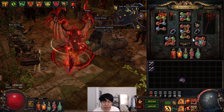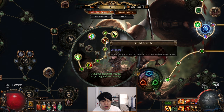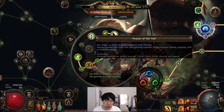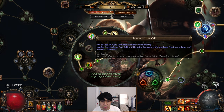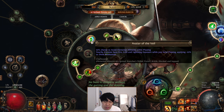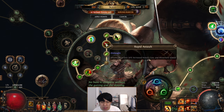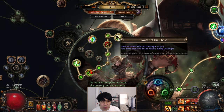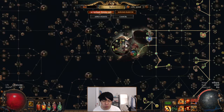For the Passive Tree, we've gone Raider with Wave of Conviction, Poacher's Mark, Avatar of Slaughter, Rapid Assault, and Avatar of the Chase. We're using Forbidden Flame and Forbidden Flesh for Avatar of the Veil — those were really cheap, about one or two divs each. Ideally, the best scenario might be grabbing Tailwind from Deadeye, then manually allocating Quartz Infusion and Avatar of the Veil. That would be the more appropriate setup for endgame mapping, dropping the Onslaught nodes entirely. The current nodes are great early game for permanent Onslaught with increased effectiveness, making you really fast early on.